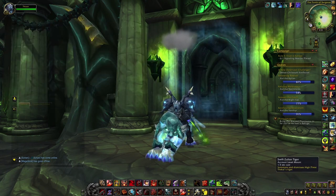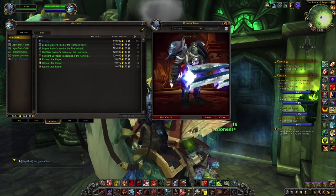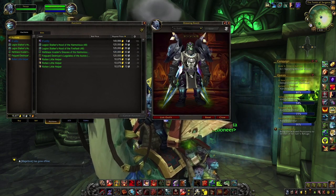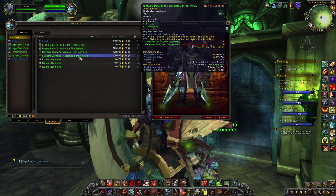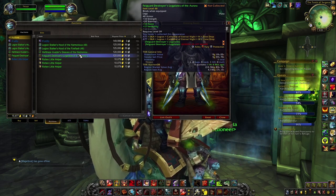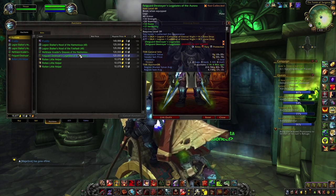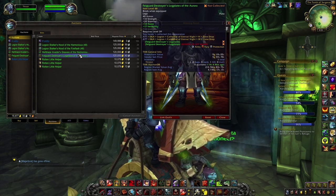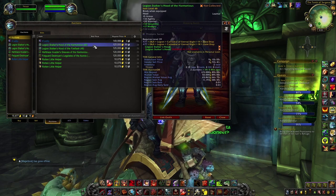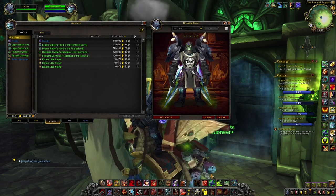These different BOEs — four in total — include one cloth headpiece, one leather headpiece, one mail legging, and one plate legging. These items have a unique appearance, meaning you cannot acquire this specific coloration through any other sources. So if someone wants to learn this appearance, they will have to use the BOE. This is why all these items are interesting and why some collectors might be interested in buying them from the auction house.